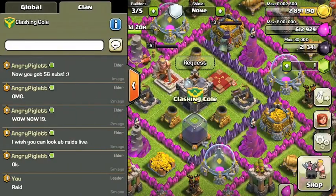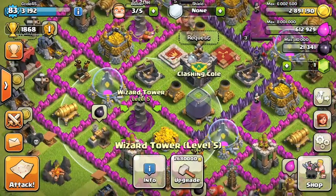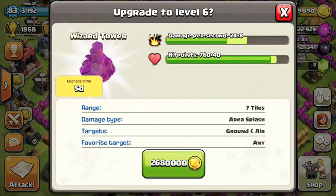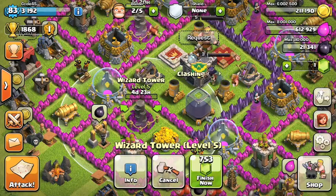Let's check out how much resources we have. We almost have enough for our Queen, and we have enough for our Wizard Tower to go to level 6. So I hope you guys enjoyed. Like, comment, subscribe, and I'll see you soon. Peace out.